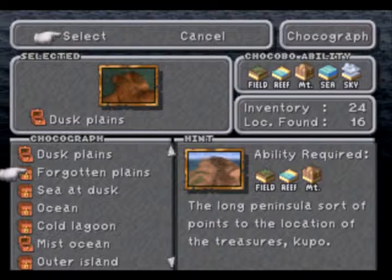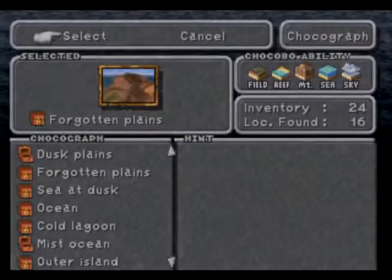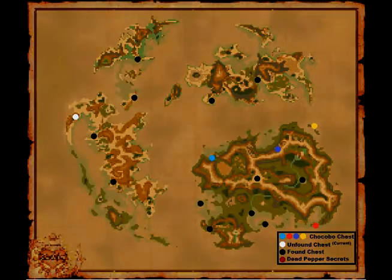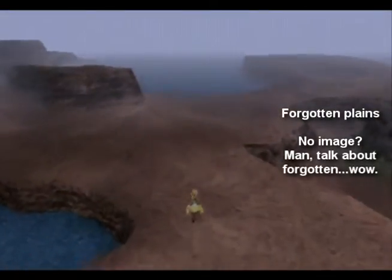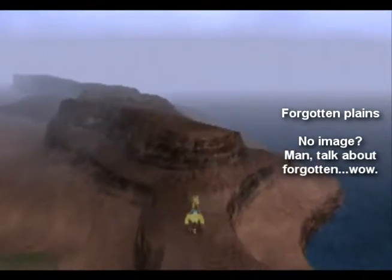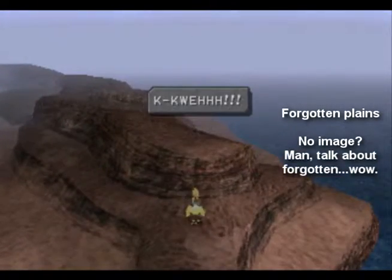Now we want to go to the Forgotten Plains. The clue says the long peninsula sort of points to the location of the treasure — which is going to be over by Ipsen's Castle. There we go.